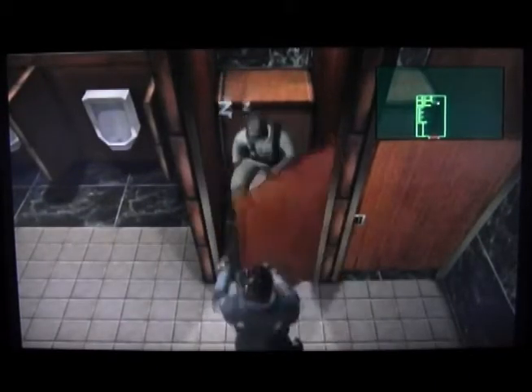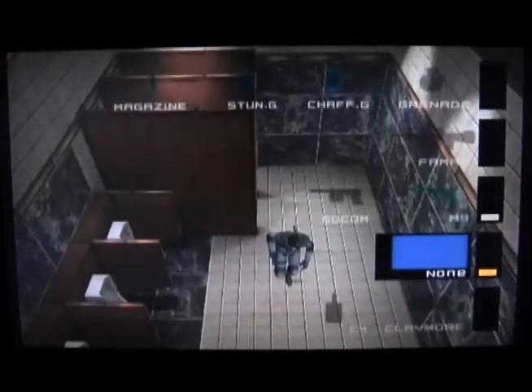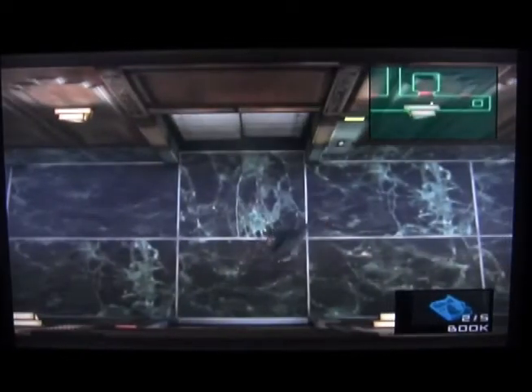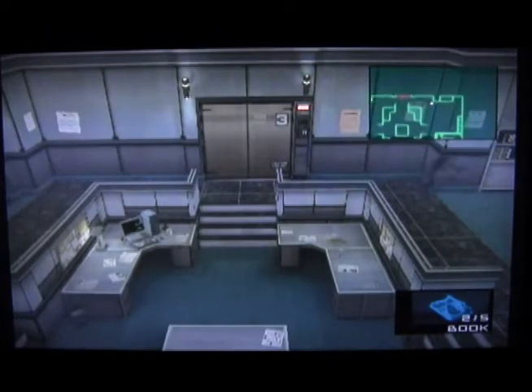We got a book — this is actually an adult magazine, there's girls with guns on it. If you put it on the floor, it can distract a guard for a very long time, and you can just go around without having to worry about them looking for you.